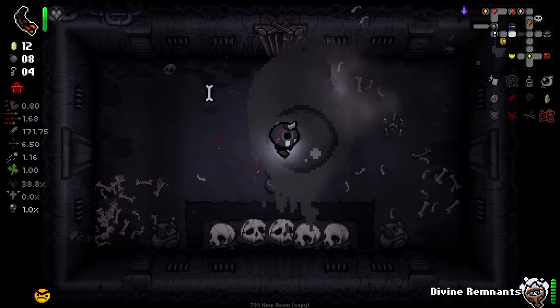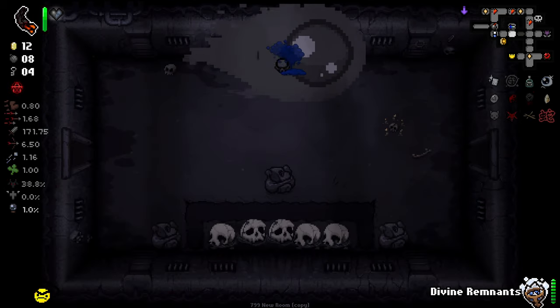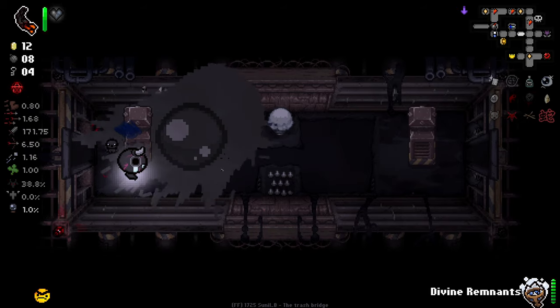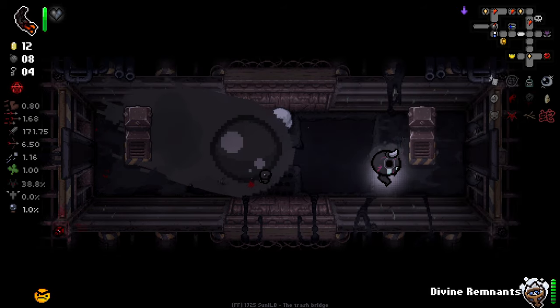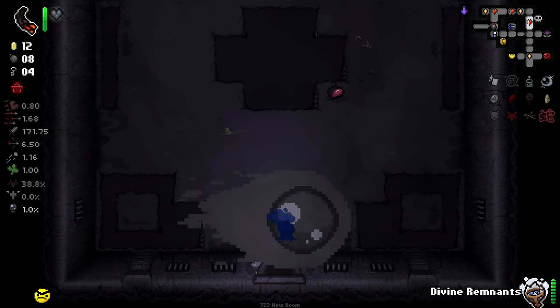They some big daddy tears right there. It's a big chest as well, although I don't think we have anywhere near enough keys to open that bad boy. Kind of a horrible room here. Wait — how does this room work naturally? Without flight? I don't understand that room at all.